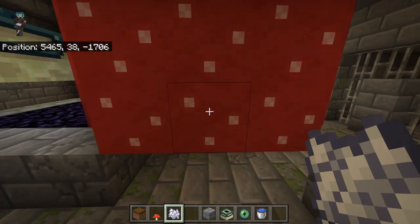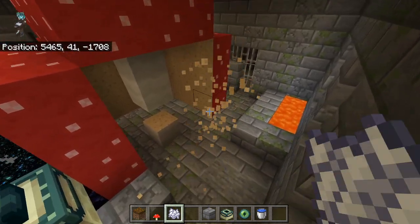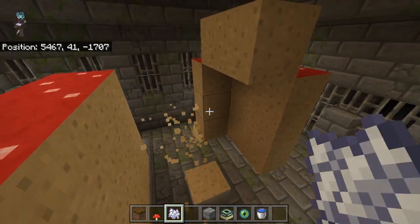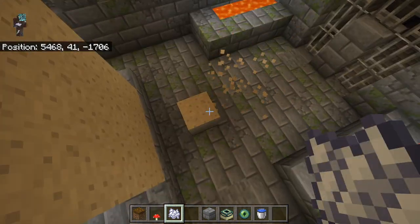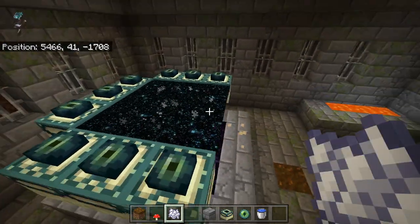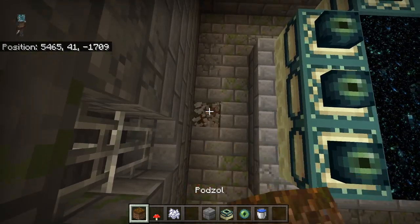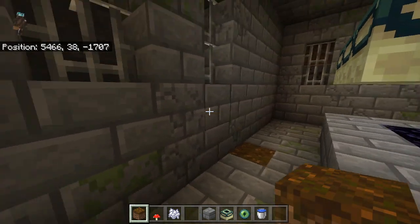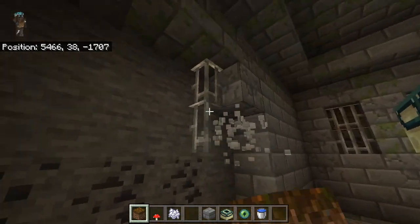We'll grow this, and if we start breaking all of this mushroom — which can be done really easily in survival with an axe — you will see that this has replaced the end portal frame. Now it's gone. So over here on this other side you could place a piece of puzzle here as well.